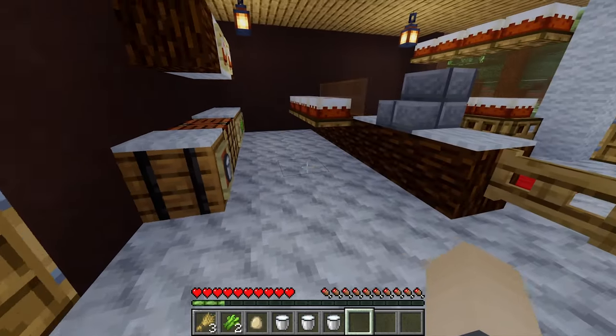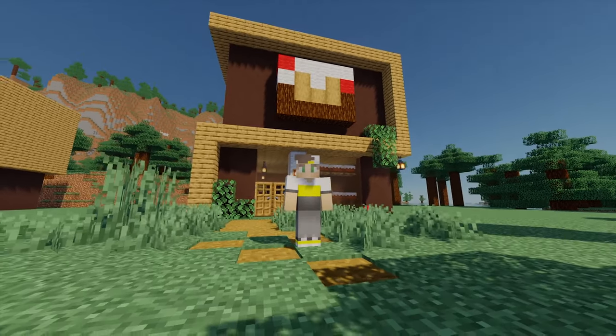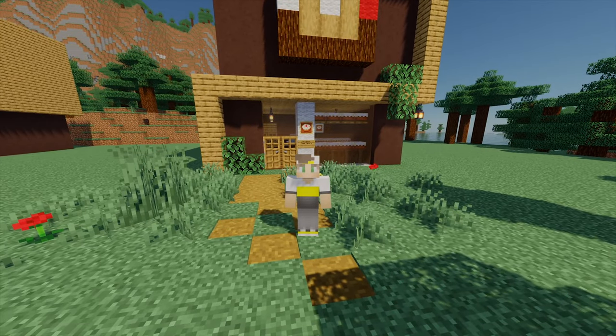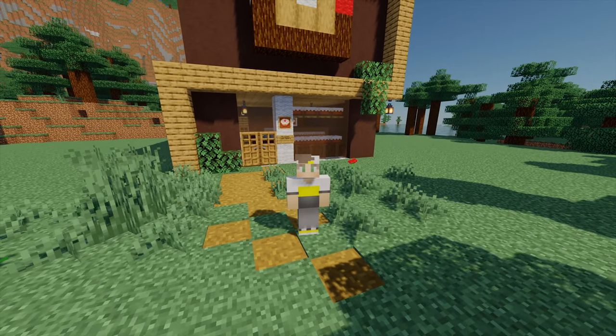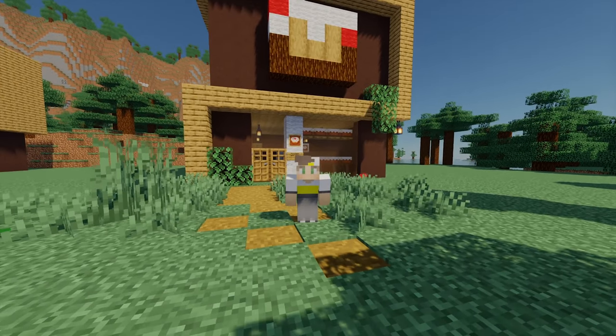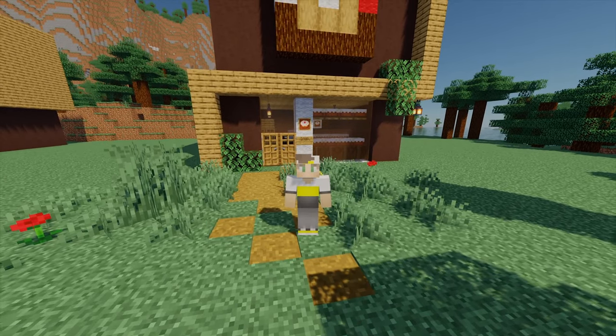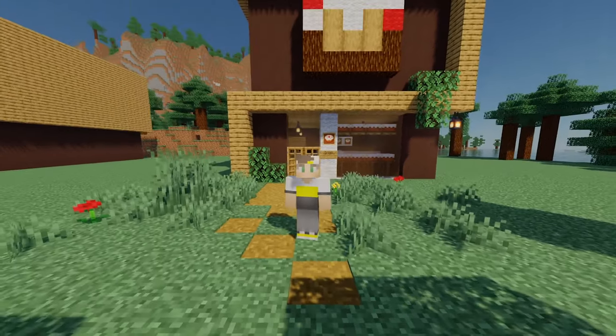Now let's grab a lovely cake: first turn the sugar cane into sugar, then add the wheat on the bottom, milk on top, egg in the middle, and two sugar — that gives us a lovely cake. I hope everyone enjoyed this tutorial. If you did enjoy, give that like button a smash. This is a new collection of build tutorials — I'm still doing my modern city style stuff, but this is more modern survival style which can be used in survival as well. Thanks for watching and I'll see you another time, have a good day.